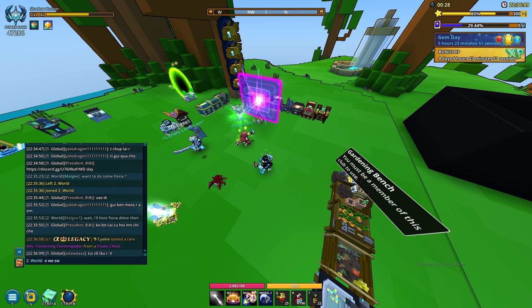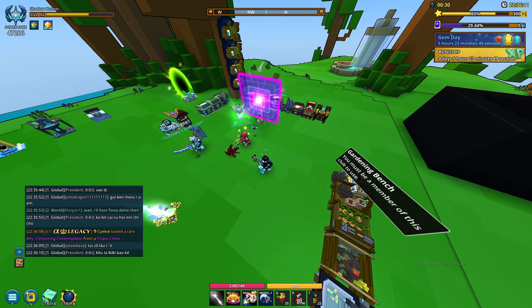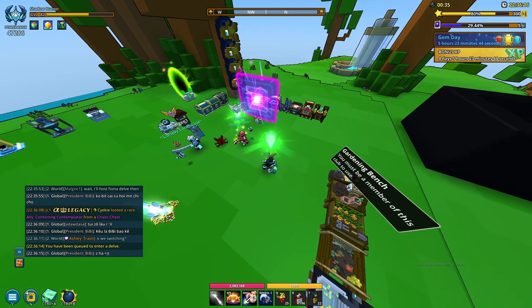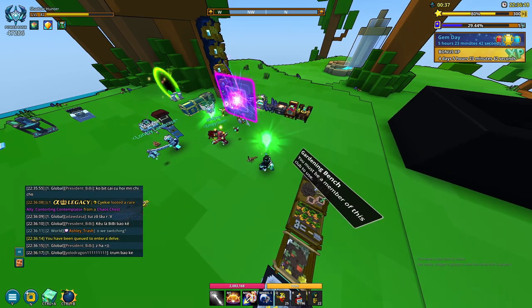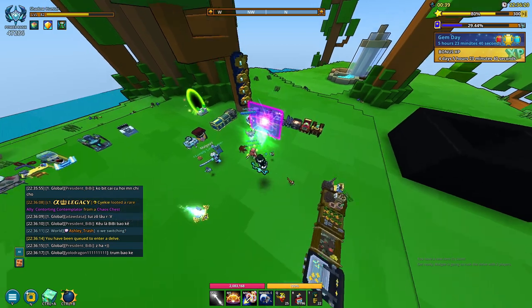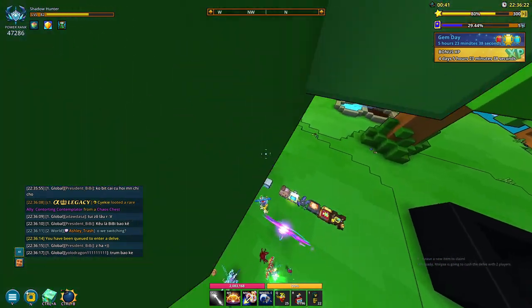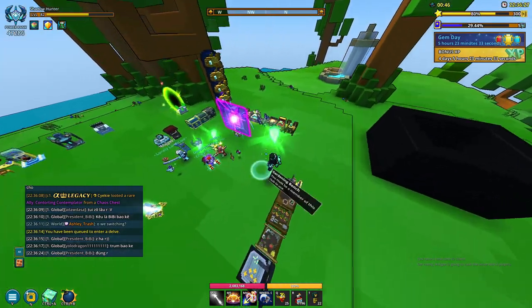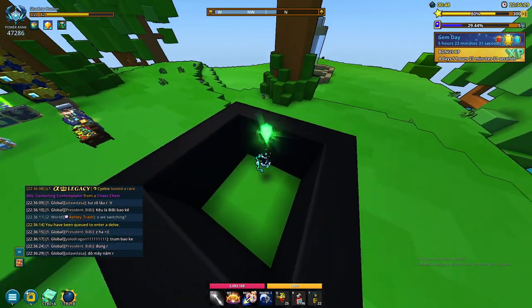You can use your key on a chest if it requires one, or just break it with your group if it doesn't. It works kind of like a piñata — whoever breaks it gets more of the rewards, and everyone around gets a little less. So if you're solo farming that's great, and if you're with a group maybe take turns, but it is pretty rare so keep that in mind.